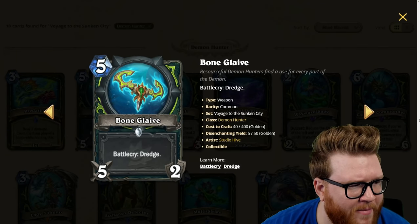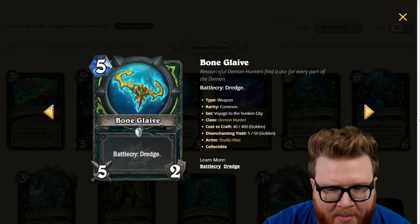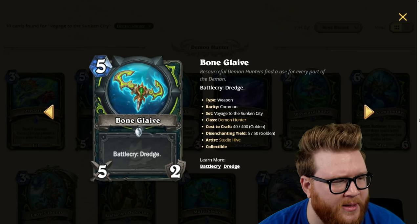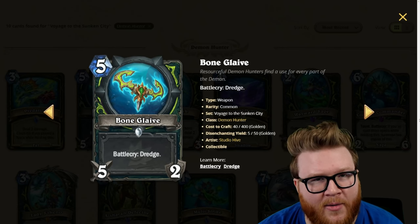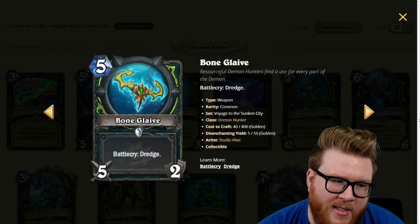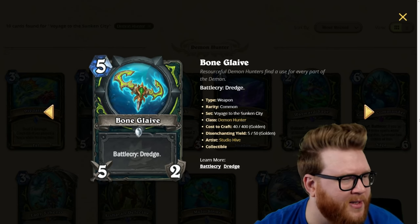Next is the Bone Glaive for Demon Hunter, a new five-mana weapon — basically the Arcanite Reaper for Demon Hunter, but with a battlecry of dredge. Although Arcanite Reaper has had its moments, I think this one isn't quite high enough utility. Demon Hunter has other great weapons and other ways to push damage, and this feels a little too expensive for what they're trying to do. The dredge doesn't do enough to empower it. It's pretty okay as an aggro top-end, so perhaps a three-star card.